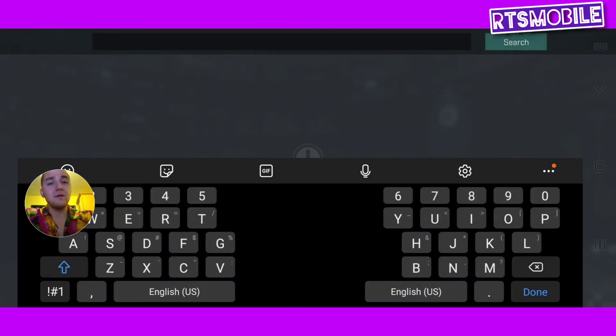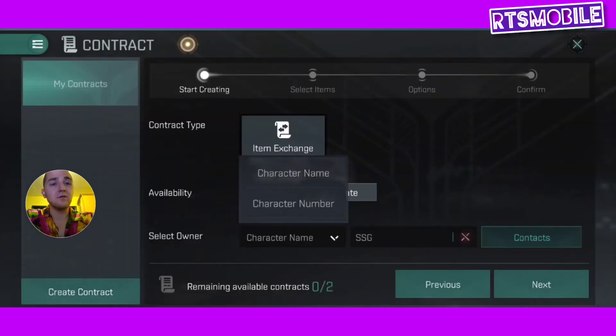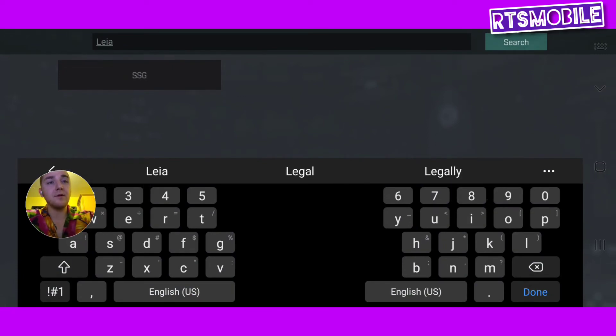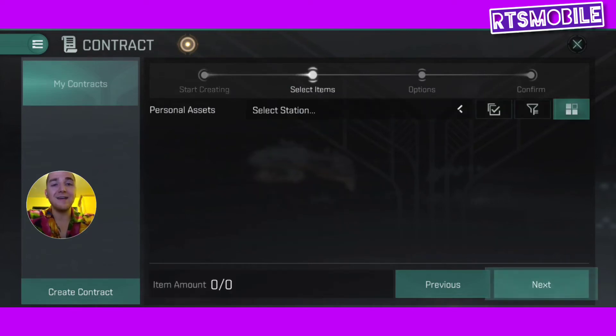For this instance we're going to do character name. I'm going to send it back to my buddy. There we go — you can see it's now gone to my friend Leah, another corporation mate. I'm going to go ahead and go to the bottom here and hit Next.